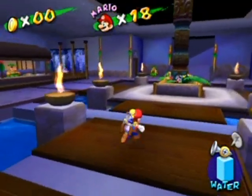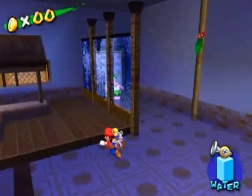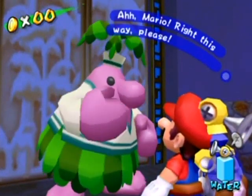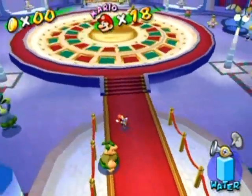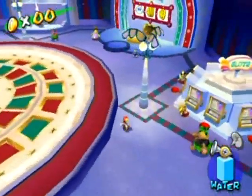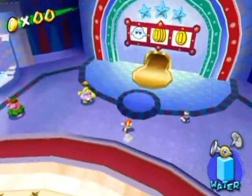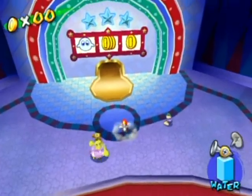So now the casino is open. Where's the casino? It's over here in this neat glass-effect window. Talk to this pink Pianta here and he'll be like 'all right, this way,' and it'll take you inside the casino. This is the casino. It looks pretty innocent, right? By the way, this is the music that plays when you play minigames in Super Mario 64 DS — or some minigames.